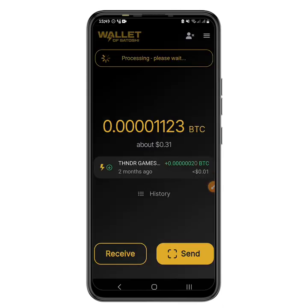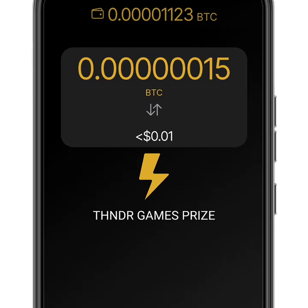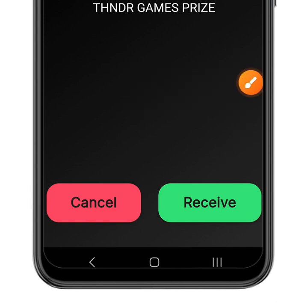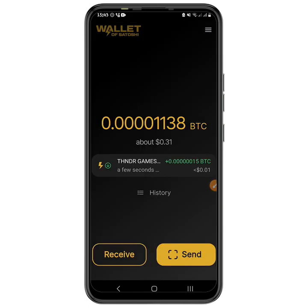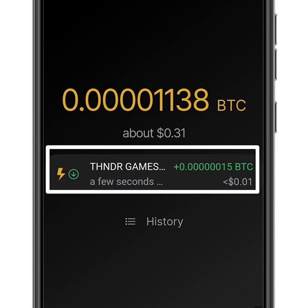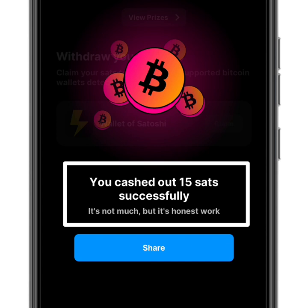After clicking Claim, it redirected us to the Wallet of Satoshi and we waited for it to process. It has now opened and is showing the amount of satoshis being added to my account. I clicked Receive and the payment is on its way. I have successfully received the payment from the Bitcoin game application — it happened just a few seconds ago. Coming back to the app, it confirms we cashed out 15 satoshis successfully.